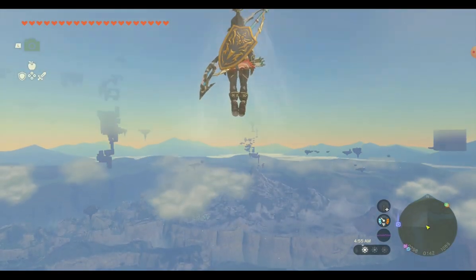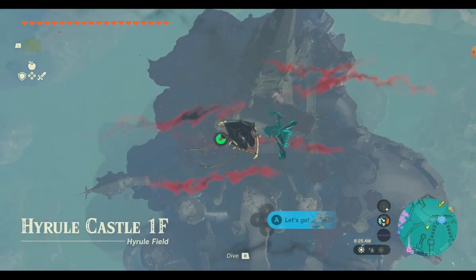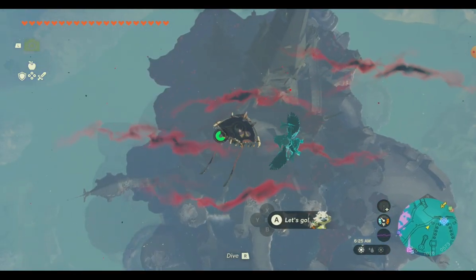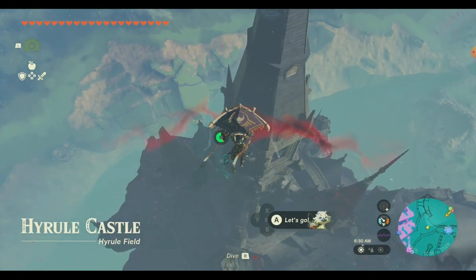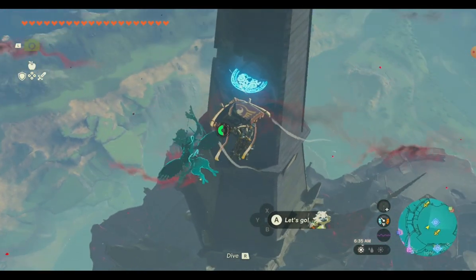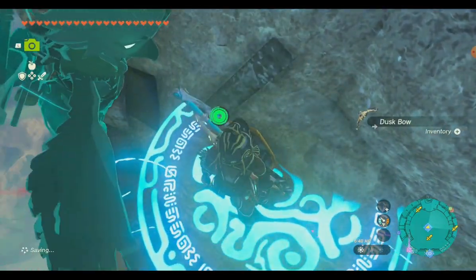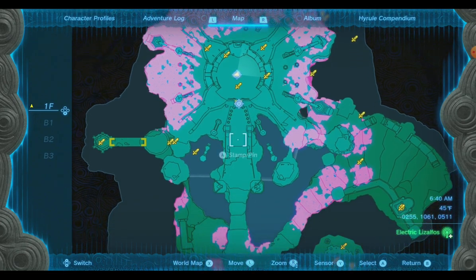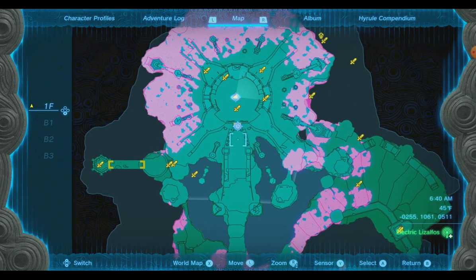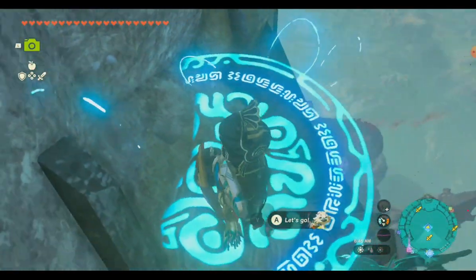I'm not going to have you watch a minute and 45 seconds of paragliding, so we're going to pause the recording and get right to the top of the castle. Just to the southwest on top of the castle, you'll see a hole — that's where we're going. I have a travel medallion there, so if you want to resupply weapons in the castle, this is a good place. You're going to get a dusk bow, which is good for long distance — it's the only long distance bow I've found so far.